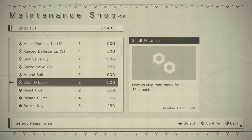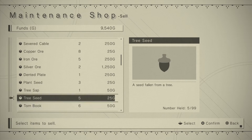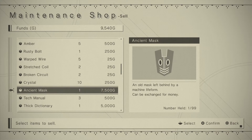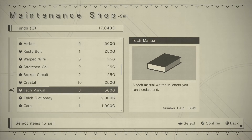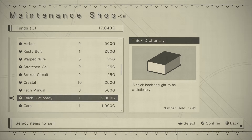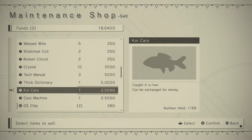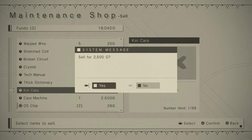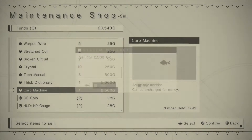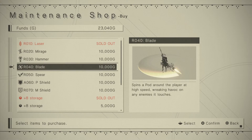I got those fish. An enemies drop more money for 30 seconds. Ancient mask — holy crap, that's a lot of money! Can be exchanged for money, so I guess that's what we'll do. Thick dictionary — thick book thought to be a dictionary. I don't know if I wanna sell it. I wanna only sell the stuff that says it's for money. Now we got a bunch of money, so we'll have one of these at least.